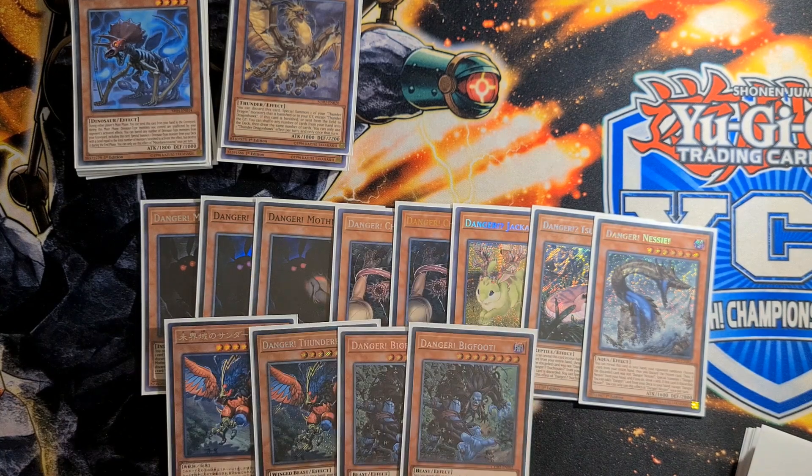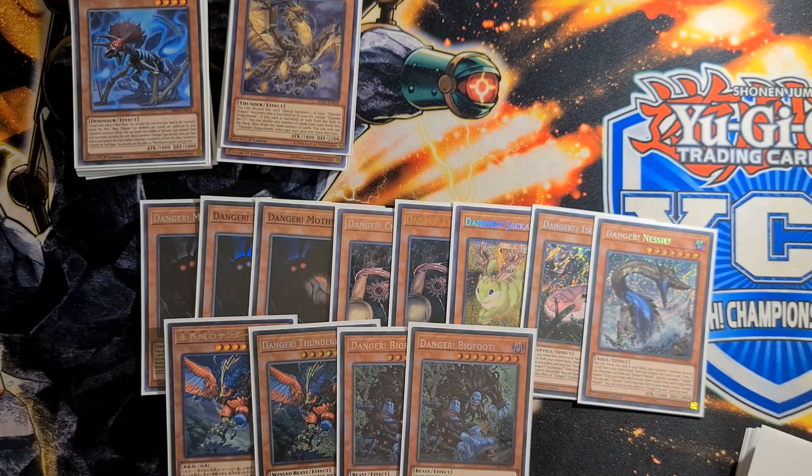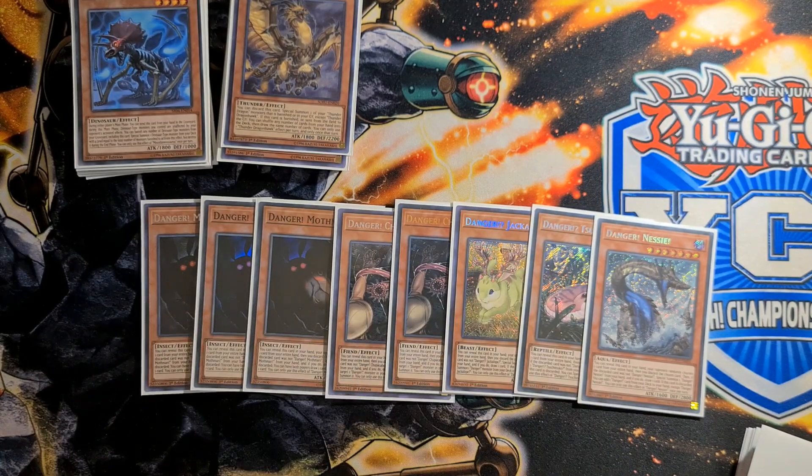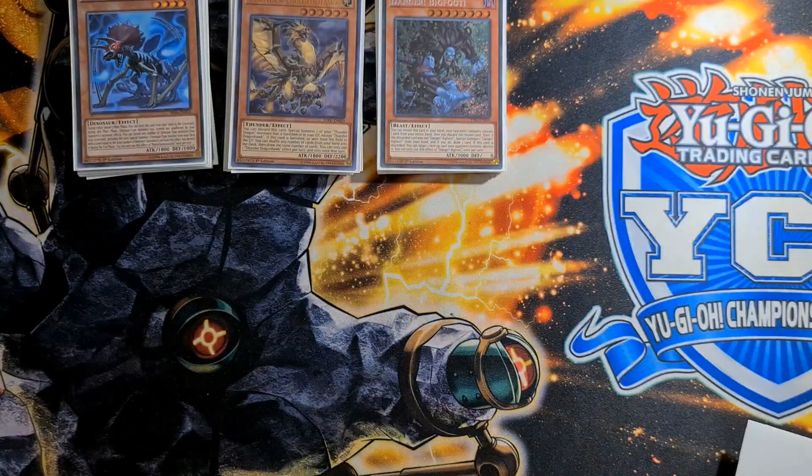The other Dangers are here for additional draw and material to work with — level 8 ones for Hope Harbinger, level 4 ones really easy to make level 8 Synchros with because Metal Marcher is level 3, Link Token is level 1, and of course they'll help make Curious. So the best one by far is Mothman. I also like to play two Card Destruction in the deck.